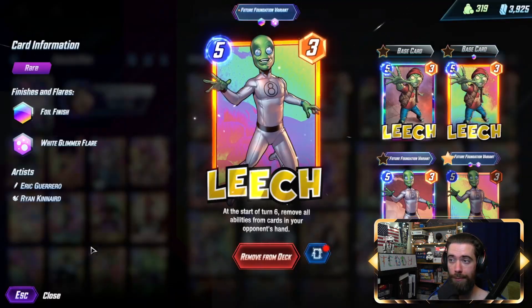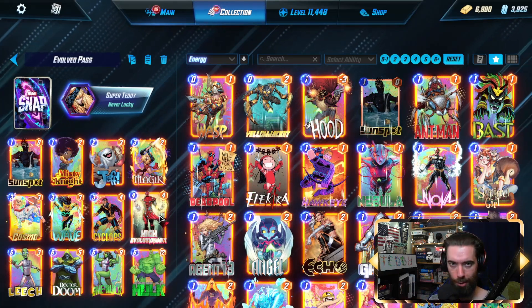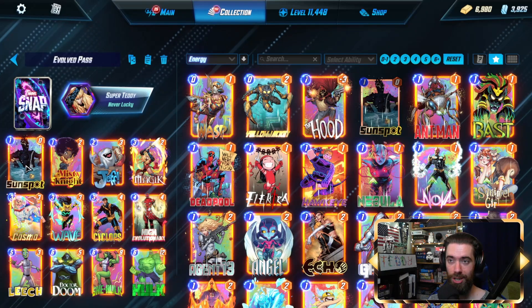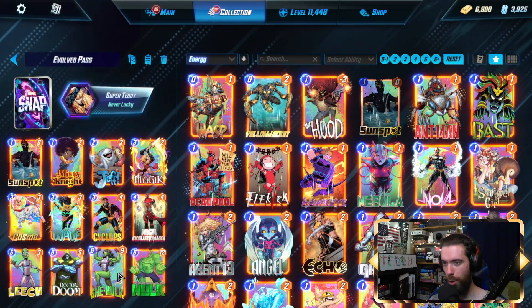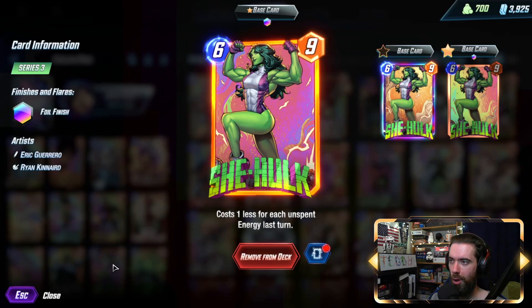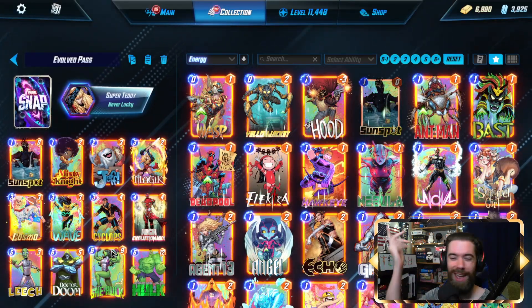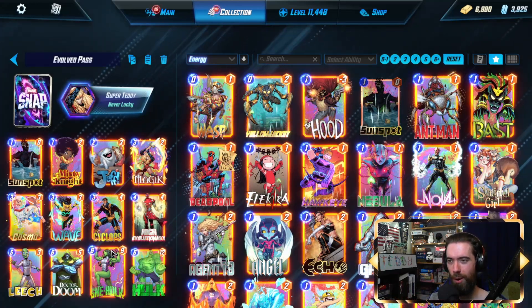Play Leech on five to remove the opponent's ability to cancel Limbo so you can full pass on turn six. Put all of the energy you need into your engines on Sunspot, Misty Knight, Cyclops, Hulk gaining power in hand, and She-Hulk discounting herself also in hand. Then on turn seven you drop the massive Hulk, you drop the She-Hulk alongside. Still only six energy on turn seven — you pass one, activate all the engines once again, and you just blow the opponent away from there.